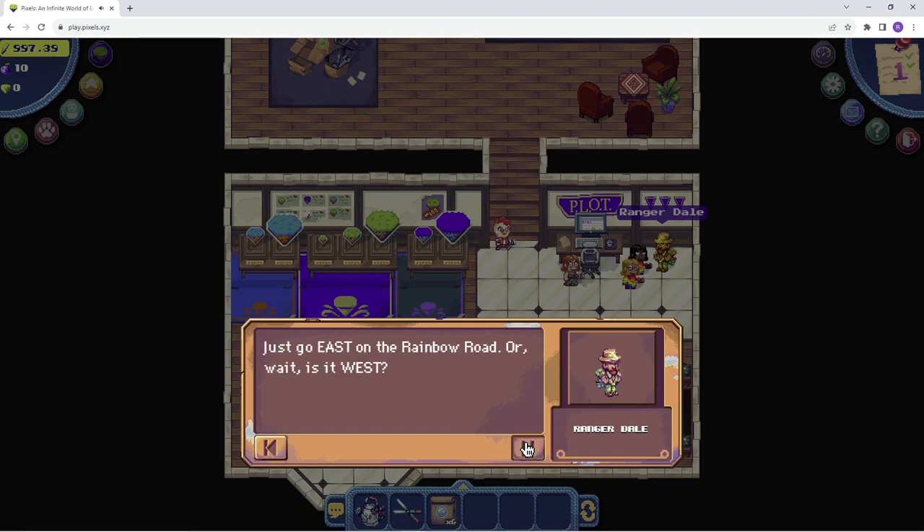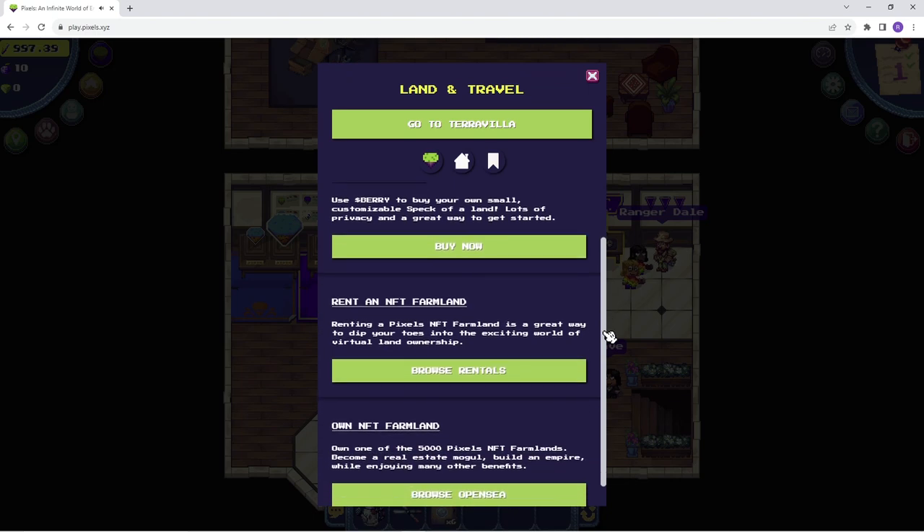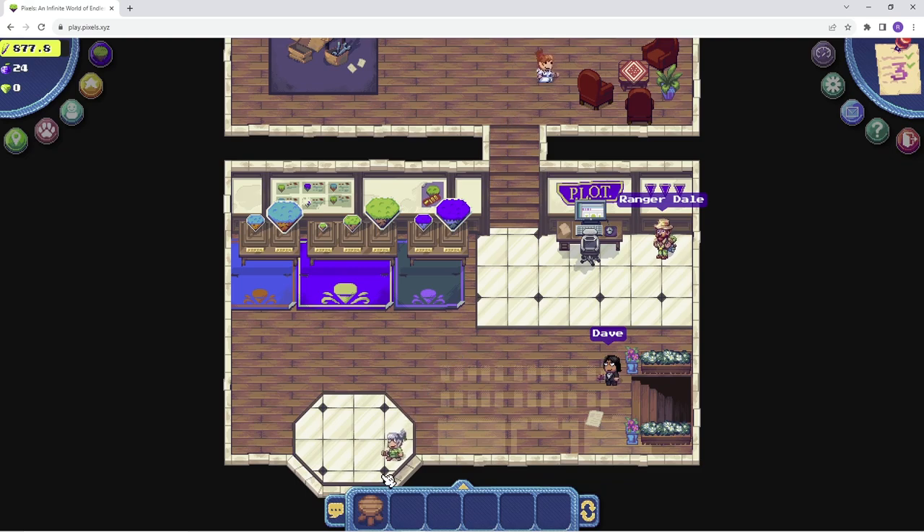Afterwards, he'll send you to Ranger Dale for a proper welcome to Terra Villa. He'll eventually guide you to his computer. This is where you can obtain your very own land, either as an NFT owner or as a free-to-play user. But in order to purchase your very own spec of land, you're going to need to earn some in-game currency called Barry. So for now, just head out of the building.